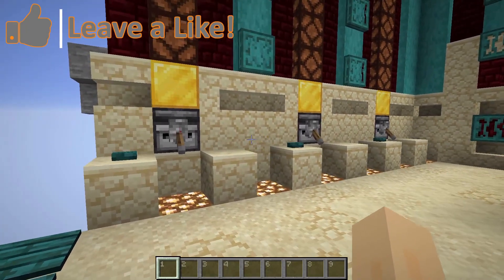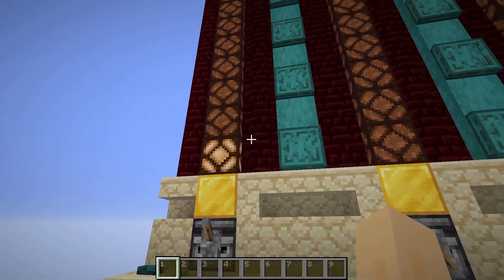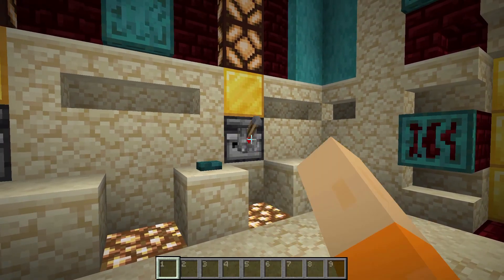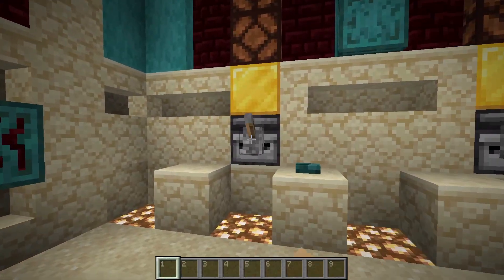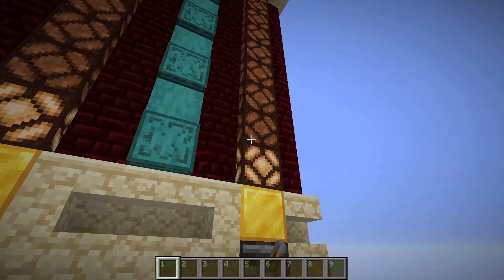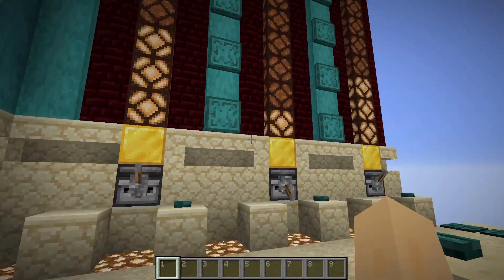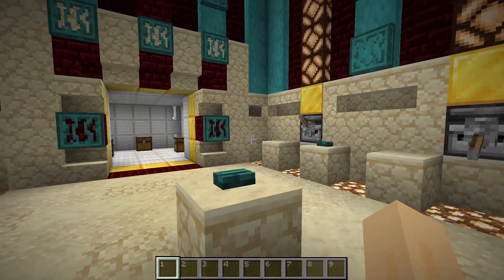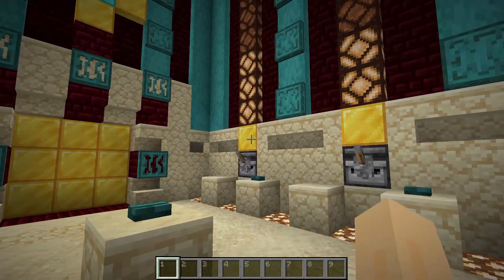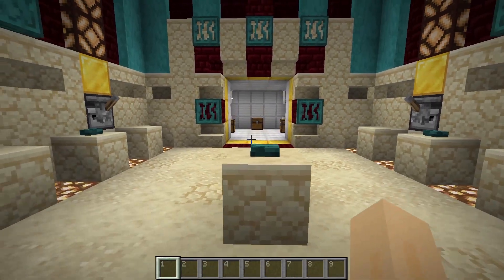The combination I currently have set is 117313. So if I enter that, you'll see that the vault door will open. So there's 1, 1, 7, 3, 1, 3 — and the vault door opens. If at any point one of the numbers ends up being incorrect, the vault door will immediately close. So if I switch this 1 to 2, the vault door closes. If I reset it and then go back to 1, the vault door will open.